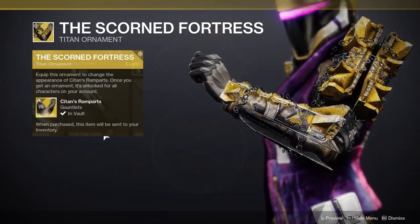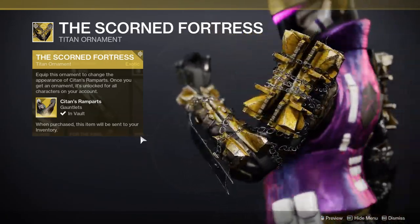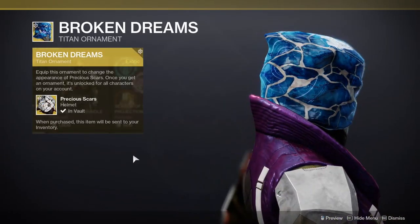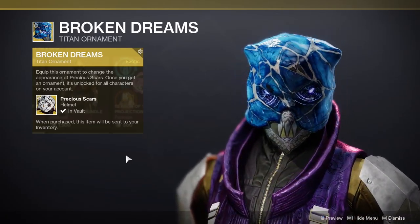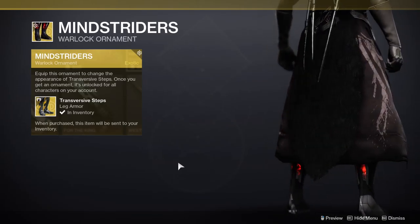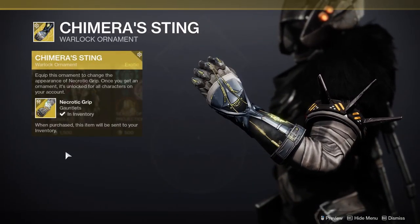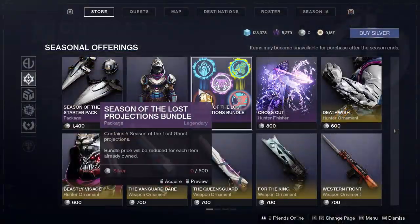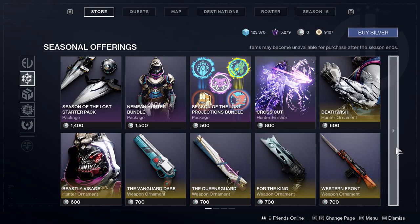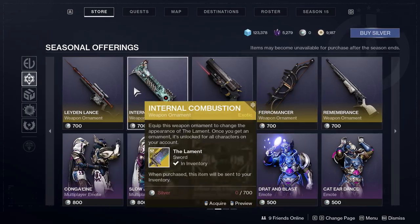I'll have all the other ones for titans and warlocks right here. I'm also a big fan of the warlocks and titans - I think everyone got really cool stuff this season. Aside from the warlocks, I think they got like an arm exotic, and arm exotics are not the coolest unless they actually have a shoulder pad and all this other crazy stuff. Then we get to the ornaments which look really cool - I'm a big fan of most of these.